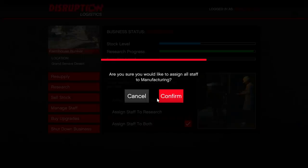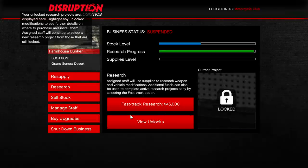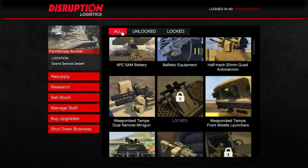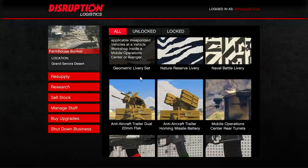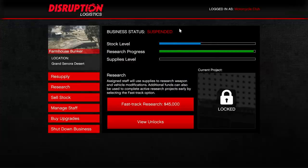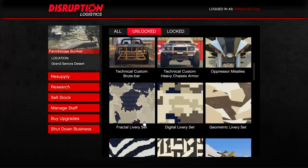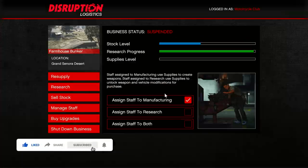When you go into 'manage staff' you'll see three options. I have it set to both, but you want it on manufacturing. Research unlocks cool things like camos and special ammo for Mk II weapons, so if you still need those unlocks you can set staff to both so both bars fill up. But since we're focusing on making money, we're going to assign all staff to manufacturing, which makes the stock level bar go up faster.